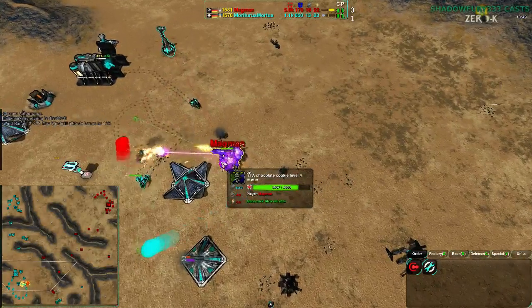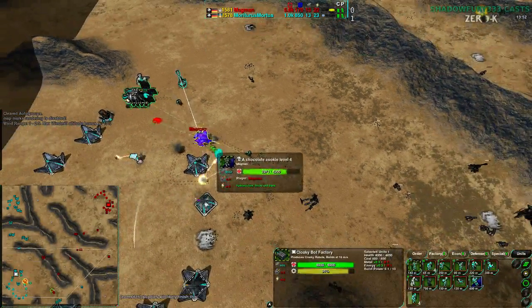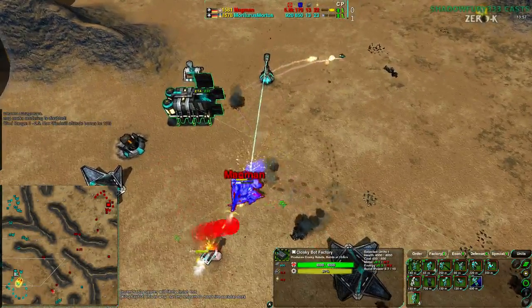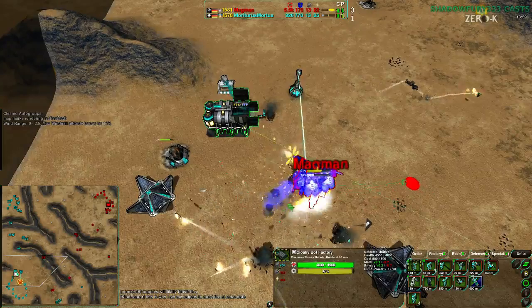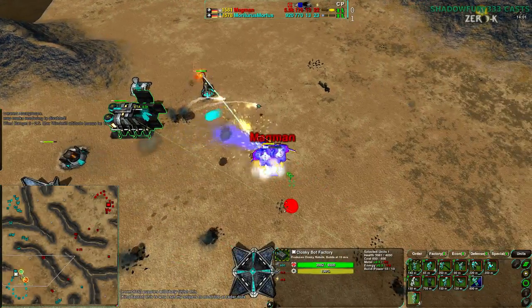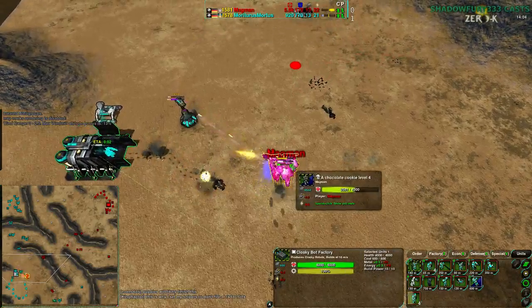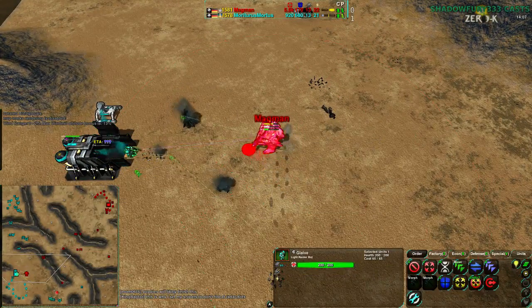Magman's commander appears to be in a great position to deal with all these Glaives being poured out here. And Mortarus, without any backup factory or backup unit reserve, is pretty much hooped — there isn't much to be done.